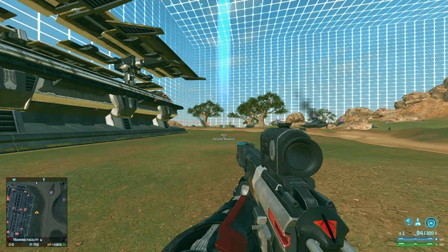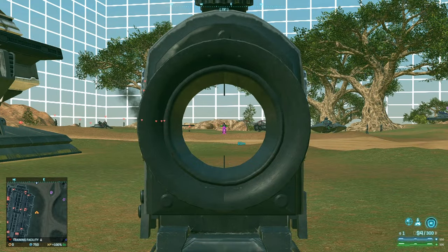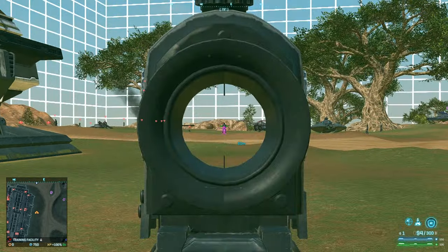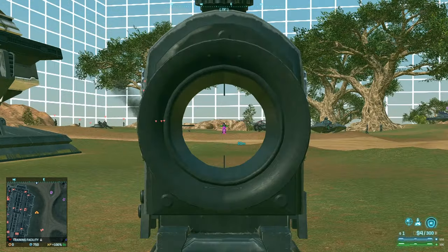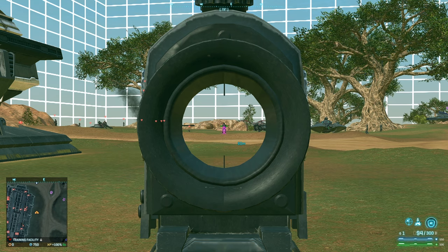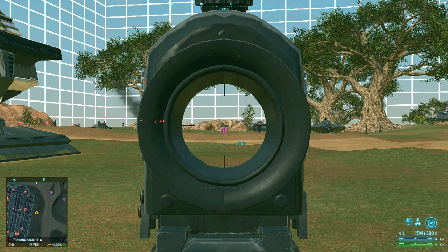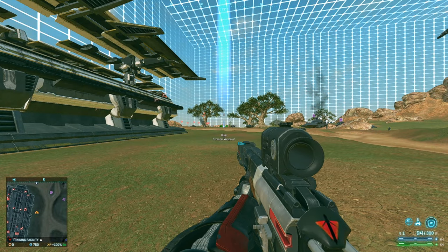Hey there guys, this is going to be a very quick video about why bullet drop does not matter in Planetside 2. The first and most obvious question to be answered here is: why is this video being made? I see that when people are discussing faction balance, there are quite a few times where people bring up the fact that the Vanu Sovereignty have no bullet drop on their infantry weapons as one of their faction traits, thereby making them more powerful in some way than the other factions. I'm here to show you why that does not actually matter.